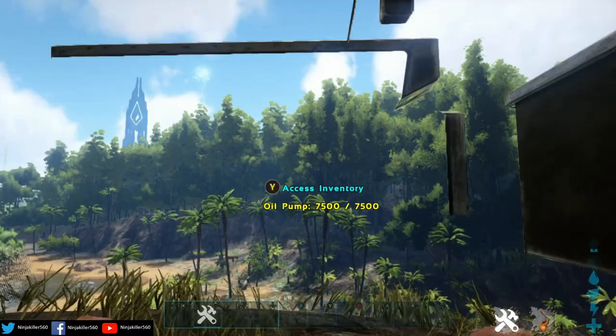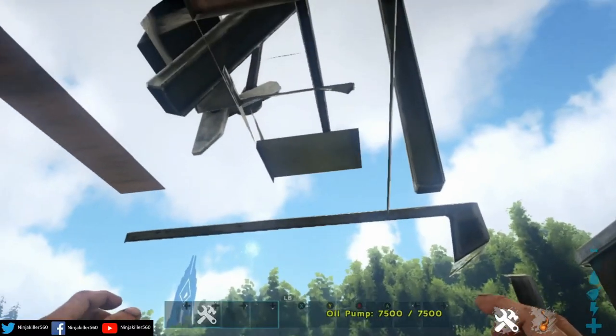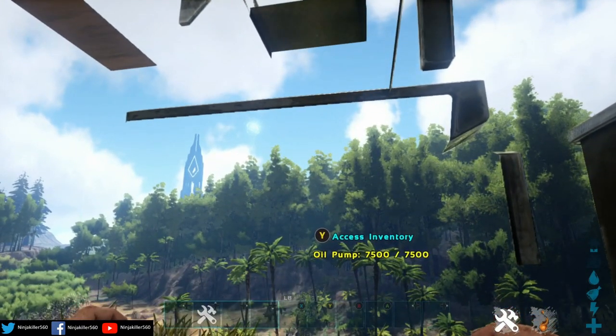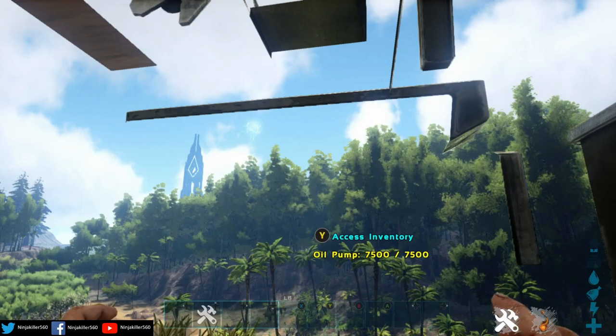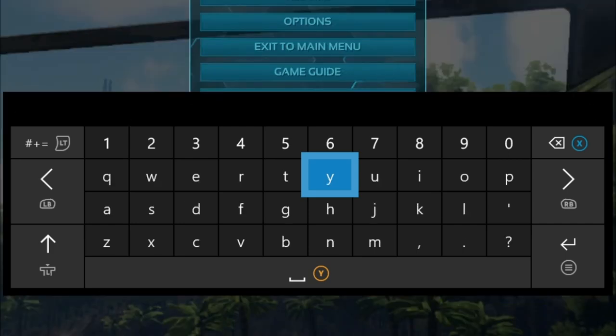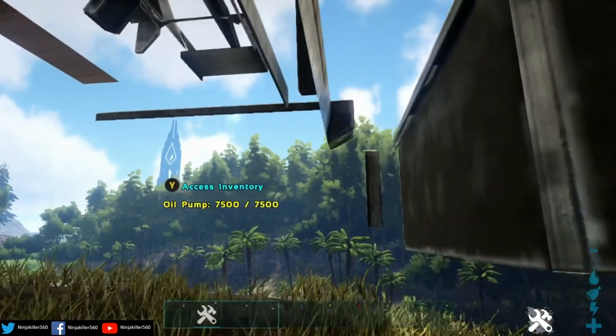Some structures, such as the oil pump, will spawn on top of you and you'll be stuck inside until you use another command. To get out, go into the command bar, type in 'cheat Ghost', activate the admin command, and you can then simply walk out of it.